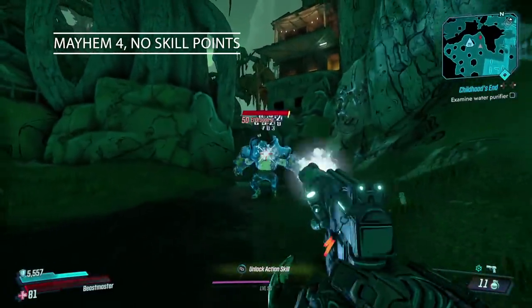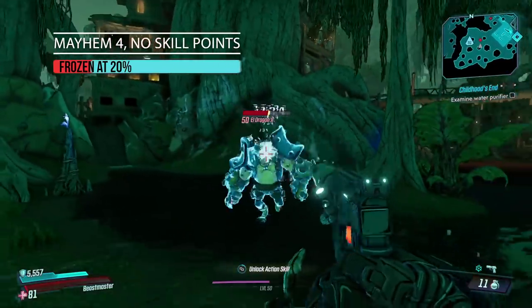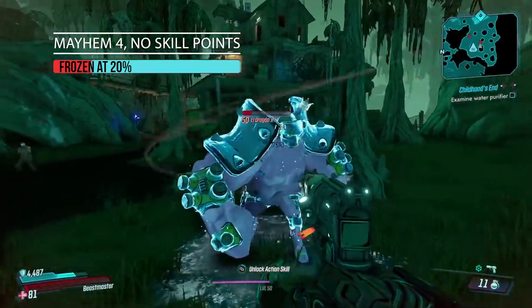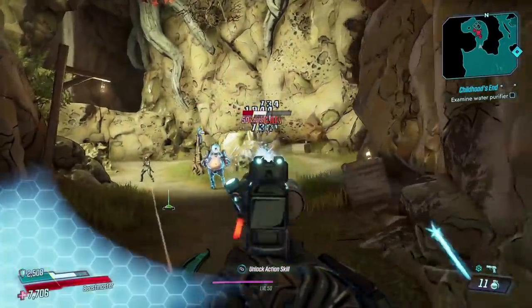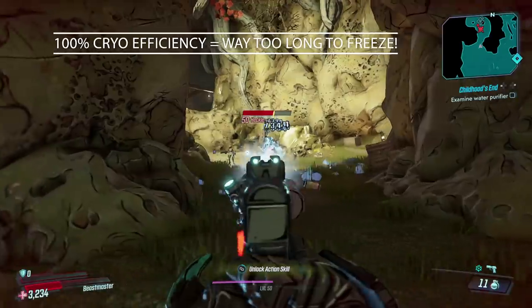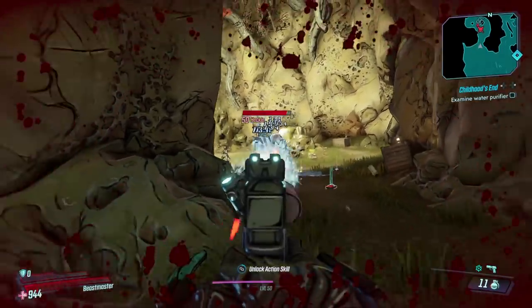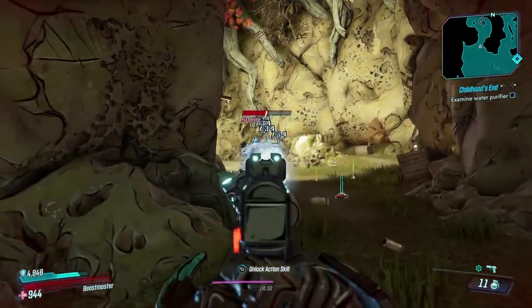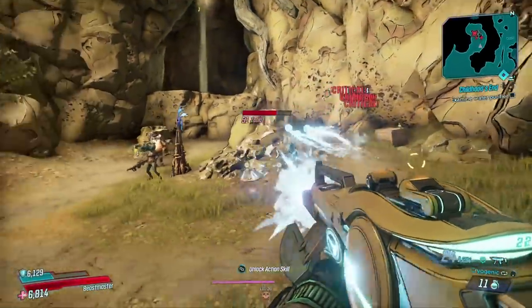Now let's figure out how much cryo efficiency you need to freeze an enemy. From the in-game description, we know that at 100% cryo efficiency the enemy will freeze at 20% health. This seems like a lot of damage required to freeze, and at the base level it is. In most cases, squishy enemies will die before that threshold anyway. However, in Mayhem 4 we face a lot of tankier enemies with multiple health, shield, and armor bars, and slowing and freezing them is really great for survivability. It's important to increase your cryo efficiency to freeze these threats quickly. Any increase to our cryo efficiency or cryo damage from equipped gear will lower the time it takes and the amount required to freeze an enemy.